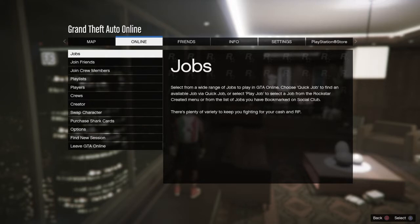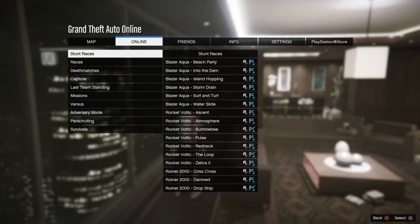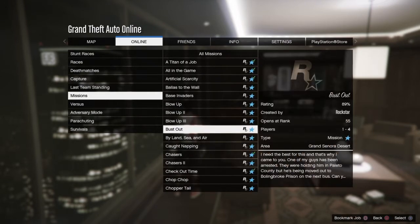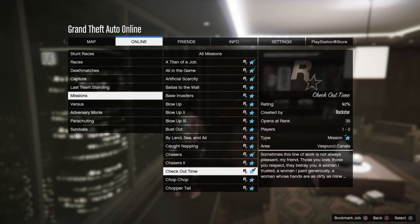So what you guys want to go ahead and do is go to Jobs. You guys want to play Jobs — Rockstar Created — and go to Missions. Now the job that you want to do is Checkout Time. It should be right here.